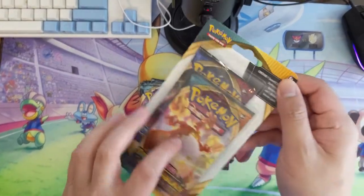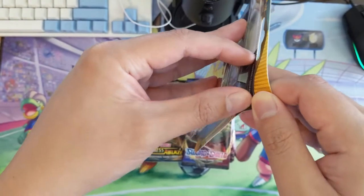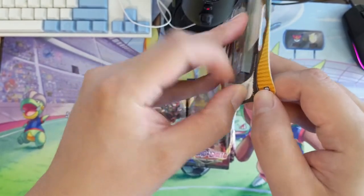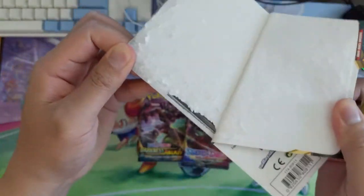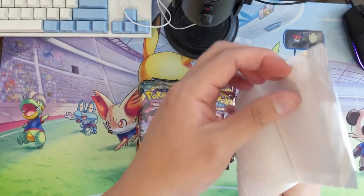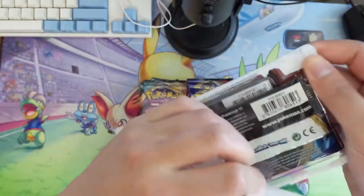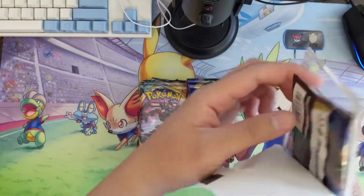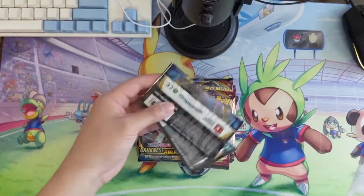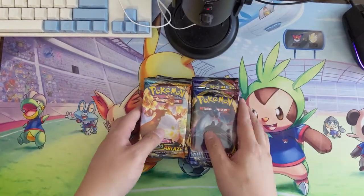We got the packs open. We do have this one left — I think I figured out the trick where you peel back a little bit a couple times and it makes the layer left pretty thin. Of course it doesn't work this time, but I feel like I just did almost all of these and had a very clean break. Of course the one I showed on camera doesn't work at all. We've got all ten packs opened.